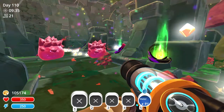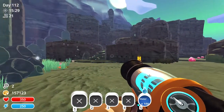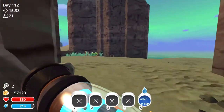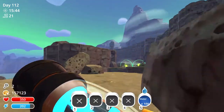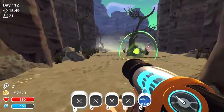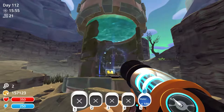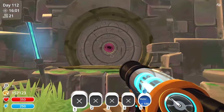Now we'll head over to the next secret vault location. The second secret vault is located on the Ash Isle, so we'll head through the teleporter next. This secret vault is located right here on the map, so we'll use our slime key and head on through.